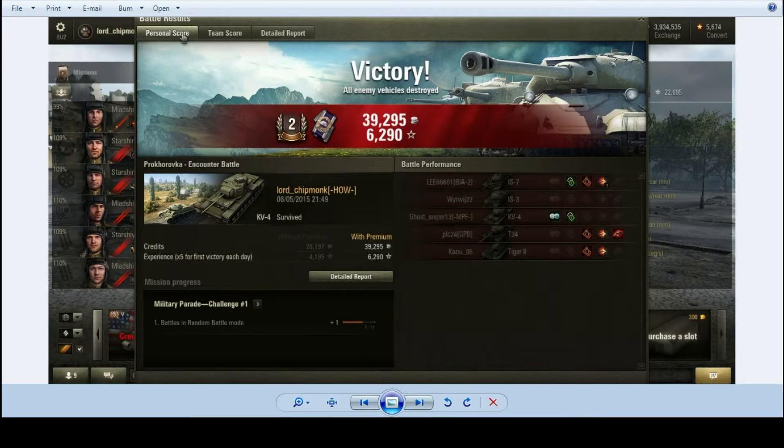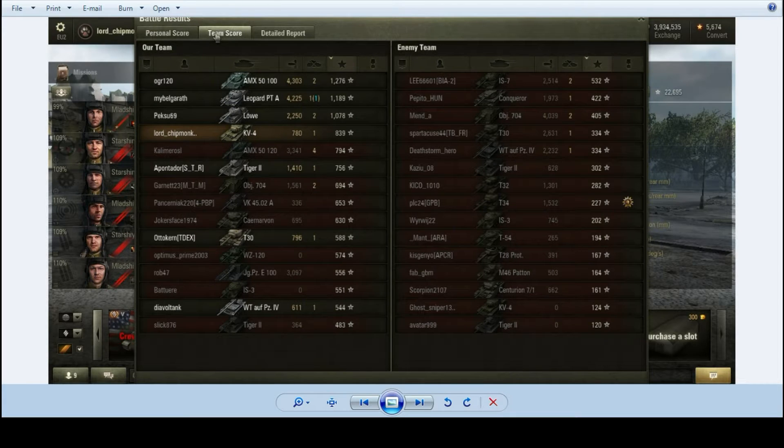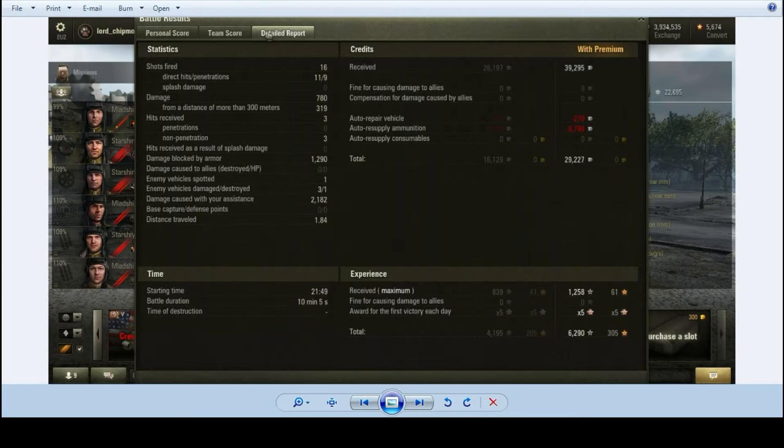Second class mastery — what? That was better than I expected. 7 hits on that IS-7 with high explosive, which was funny. Finished off that T-34 and one penetrating hit into the Tiger II. We did 780 damage and finished 4th on the team with 839 base experience, because we got 2,182 assistance damage, which was quite amusing. We also blocked 1,300 damage with our armour. We took 3 hits but none of them penetrated.